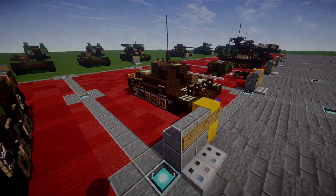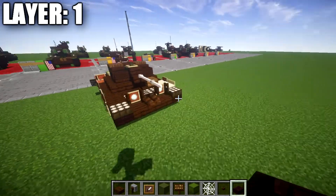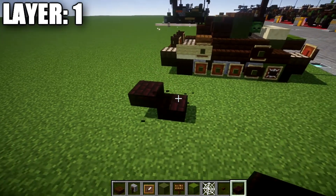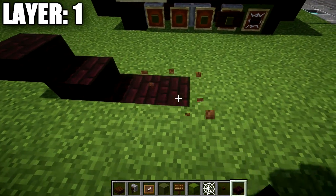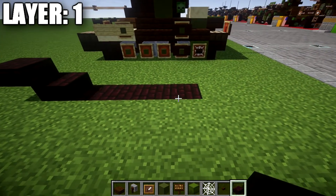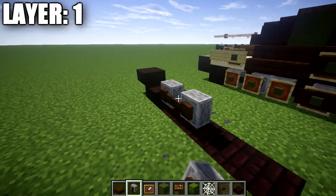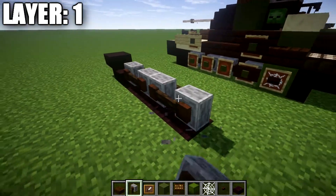Let's move into the tutorial beginning with layers zero and one. For layers zero and one we're going to place down a narrow brick slab followed by a narrow brick top slab coming off of it. We then want to break the blocks in the ground — one, two, three, and four — to create the bottom of the tracks. We're then going to place down a set of two grindstones built off of each other.